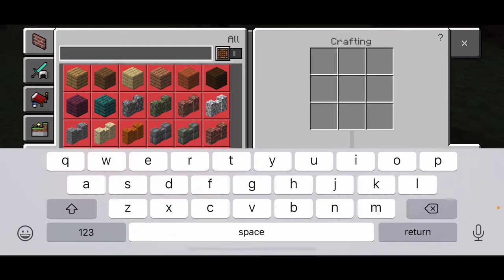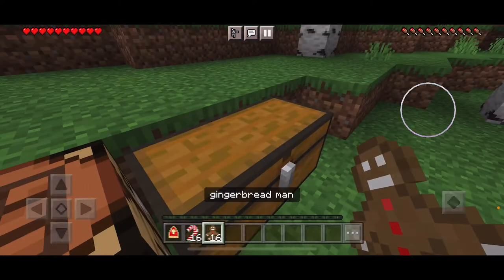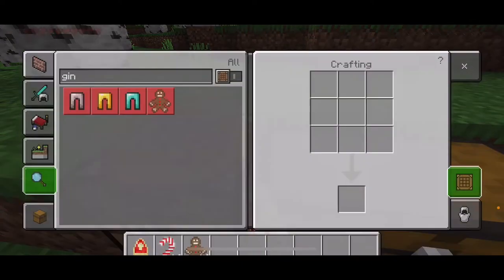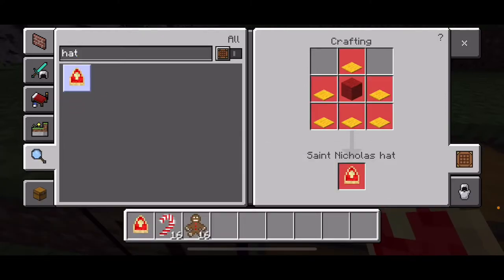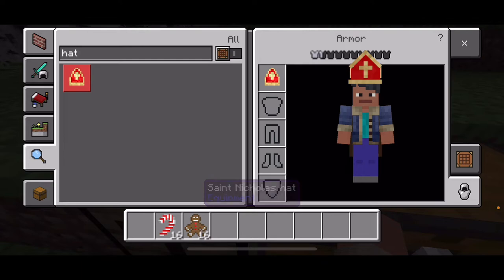Next up is the gingerbread. To craft the gingerbread, you need two pieces of wheat and one piece of sugar. And these look really cool. Can you craft a hat? Oh yes, we can. To craft the St. Nicholas hat, you need six pieces of yellow carpet and one piece of red wool. And yes, you can wear it.